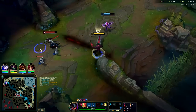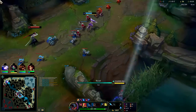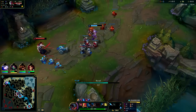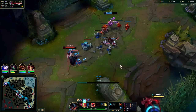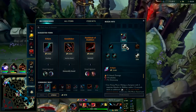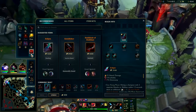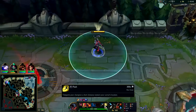Can EW into them but I didn't quite catch it — gotta reset now. Yone has really fast movement speed at 345. I need to back. We'll grab our Eclipse — as much of it as we can — grab boots, and pick up a Control Ward as well. You can use your E to get around the map.